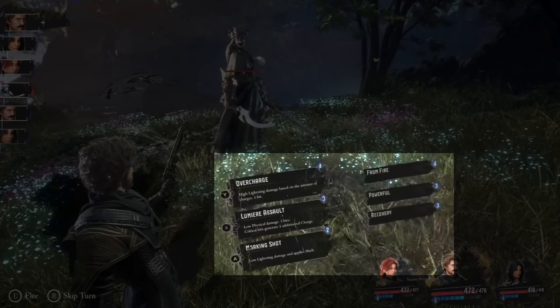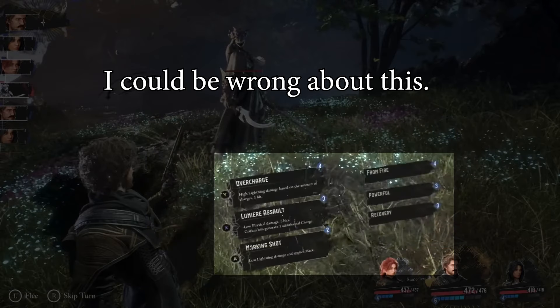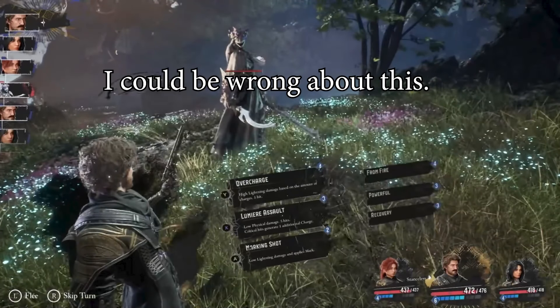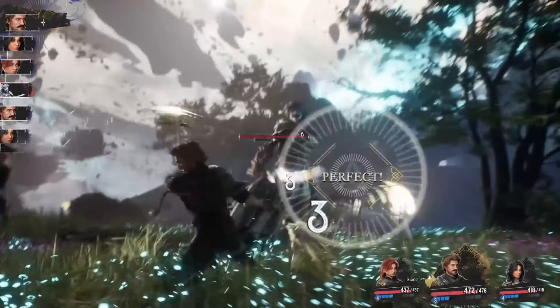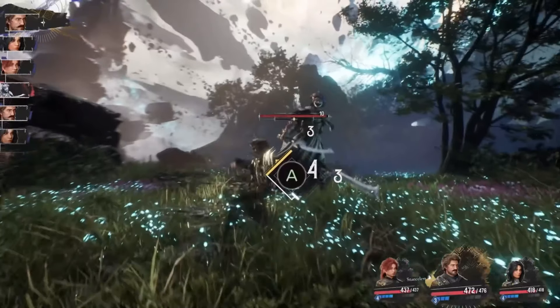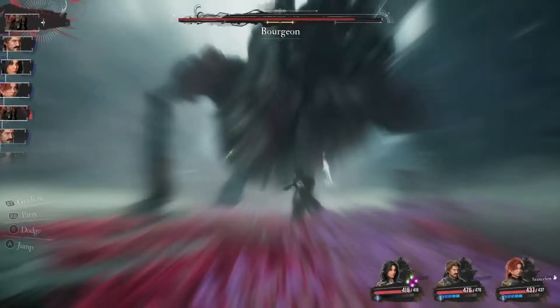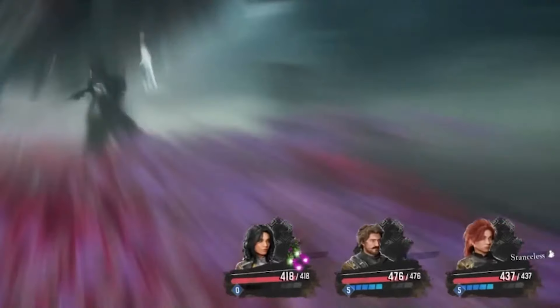The middle ability on the left is Lumiere Assault, the one the player selects. Its traits are low physical damage and hitting five times. I believe the 'critical' aspect here refers to timed hits visible in the attacks, rather than the normal random spiked damage of a critical hit. Landing each critical hit gives a charge back to the character. It's safe to assume charges are accumulated in skill attacks like this, and perhaps there's a set amount recharged per turn — there also might be items for it. Charges are also accumulated in defensive actions such as parrying.